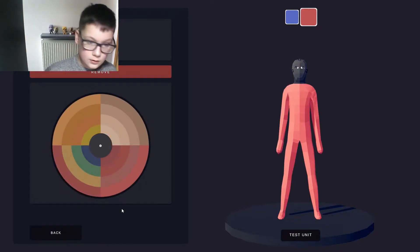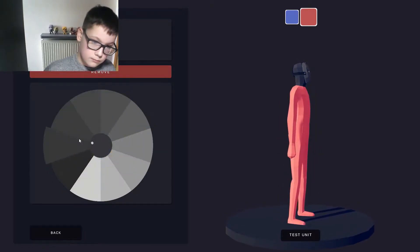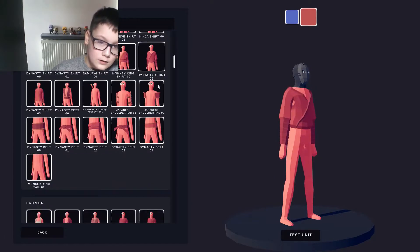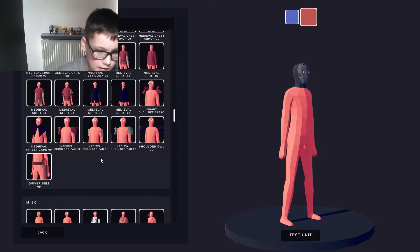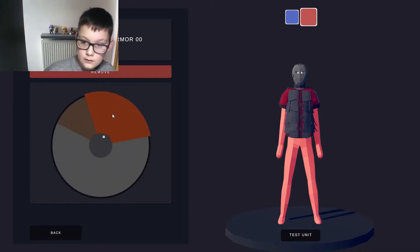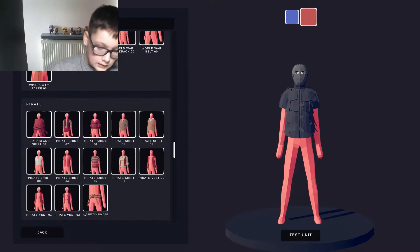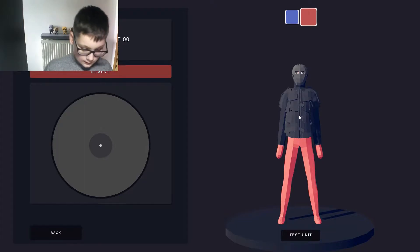I'll just change the colour. And now let's get the torso. I'm sure I used something from Iron Man that I think would be good here. I'm going to use this. I'm going to change it to all grey. Now, just to get the sleeves right, I'll do Samurai Shirt, because I used that quite a lot to cover up the sleeves or the arms.